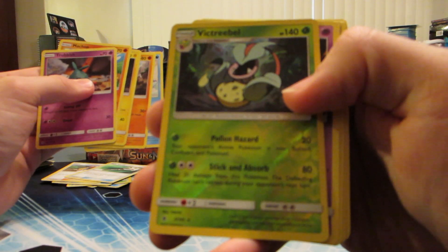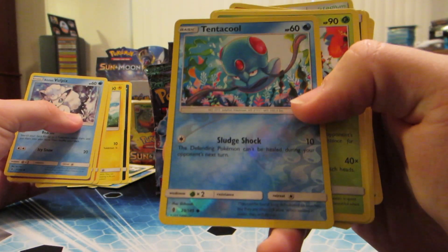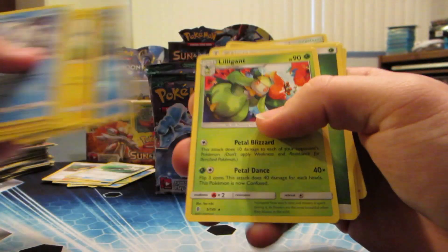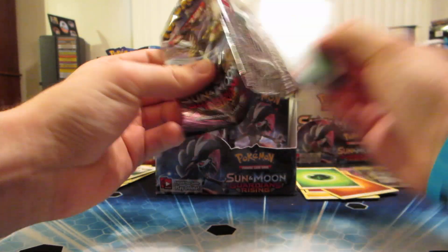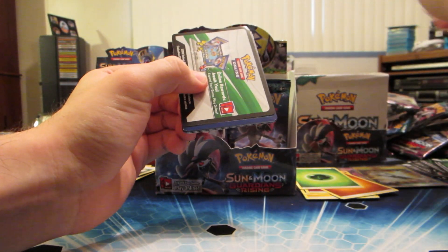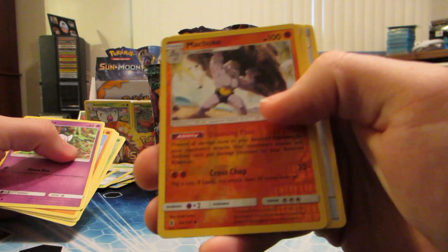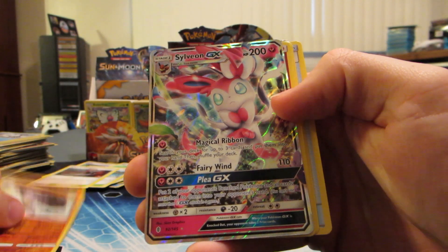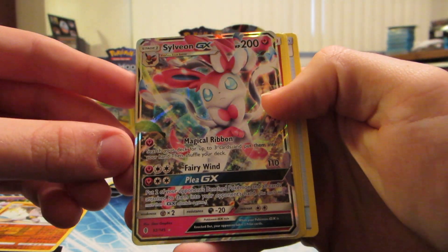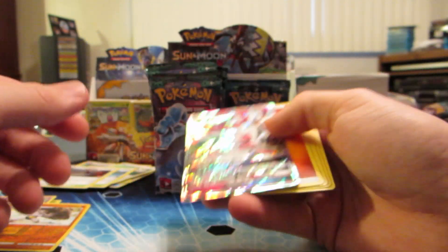Victreebel reverse holo and Cottonee rare. Reverse holo Tentacool and Lilligant rare. I think we got something - let's see - we got reverse holo Machoke and Sylveon GX! Nice! I like how the GXs are kind of full art - that's pretty cool.